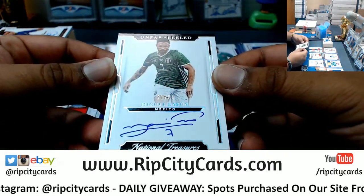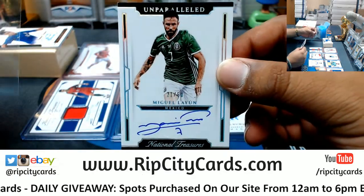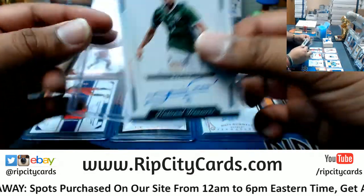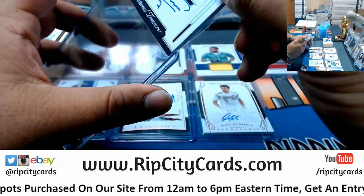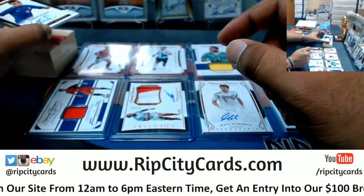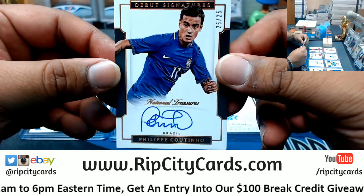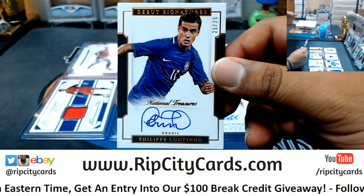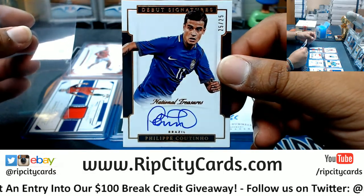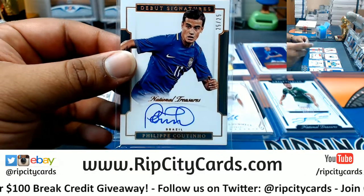We got Mats Hummels, numbered 1 out of 25 for Germany — the sticker auto. For Mexico, number 21 out of 50, Miguel Layun. Nice one. And this one's sick — probably the best Brazilian right now, and it's not Neymar: Felipe Coutinho, numbered 25 out of 25 for Brazil.